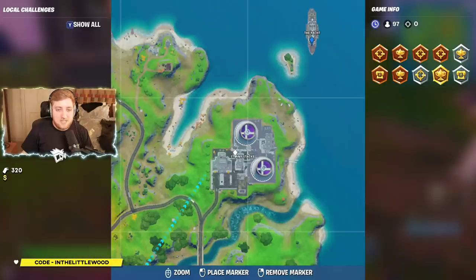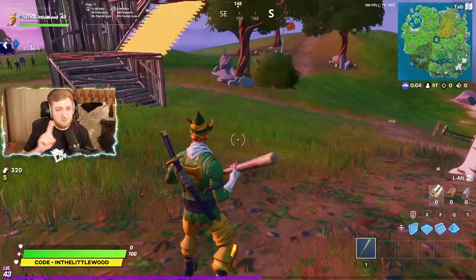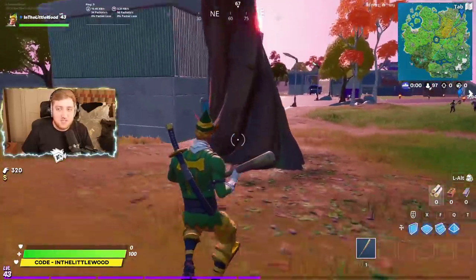Then we need to make our way all the way back to Steamy Stacks. The two locations you're looking for are about here, and then I think the other one is just about here. So I think it's Shadow and Ghost — don't quote me on those two exactly, but that is roughly where we're looking for these things.